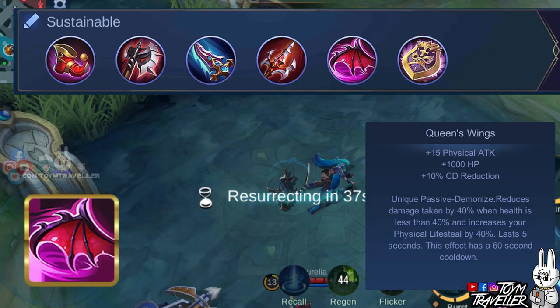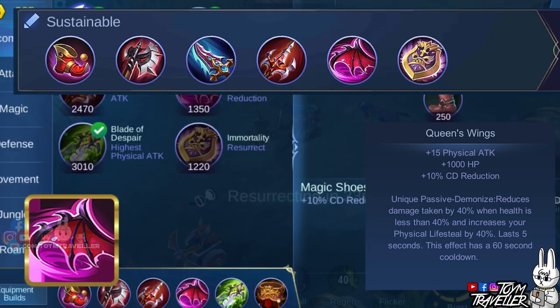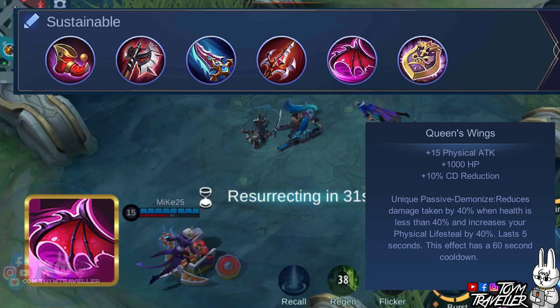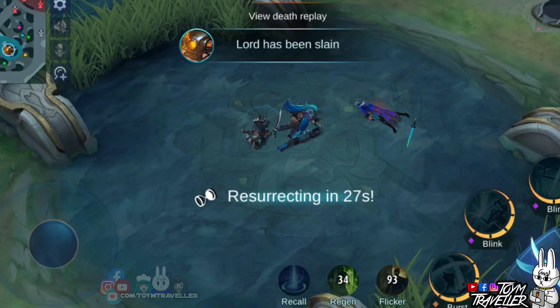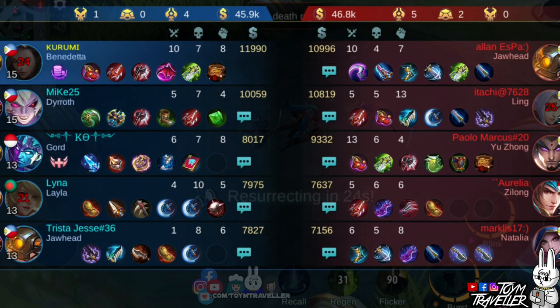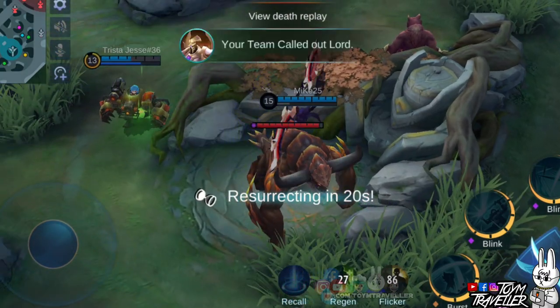Lastly, you can use the sustainable build if you prefer Benedetta as a really durable assassin. We included Queen's Wings on this build. Queen's Wings will grant you damage reduction from incoming damage for a short while when your health reaches a certain point. This can be helpful when you keep on diving in team fights. The item build for Benedetta really depends on the enemy's lineup, so make sure to read each item's descriptions so you can adapt in-game.